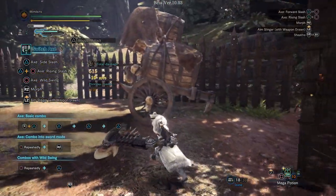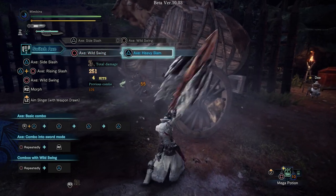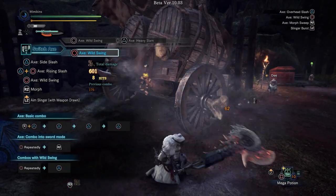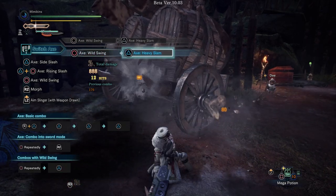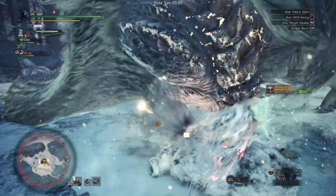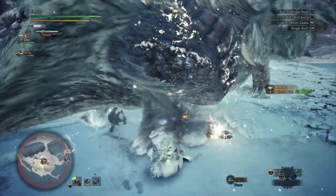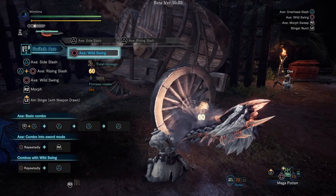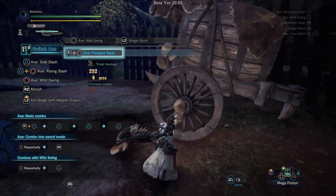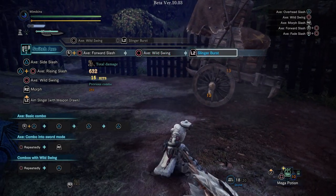Switch Axe has seen a few changes, particularly to axe mode. The wild swing combo in axe mode can now be finished with a heavy slam which powers up the axe, making it easier to flinch monsters. The weapon icon will change to signify your weapon is powered up. This combo feels so satisfying to use. You can actually shorten the recovery time at the end by using a small side step as seen here. You can also use the swing or burst within the wild swing combo to gain some distance to avoid attacks — it's much faster than rolling out of the way. It works with some other axe attacks as well, helping axe mode feel more dynamic.